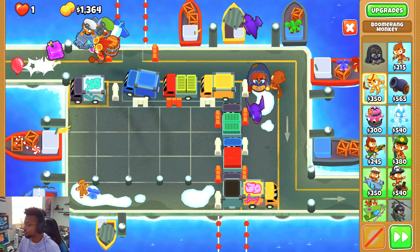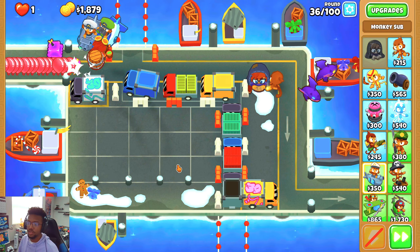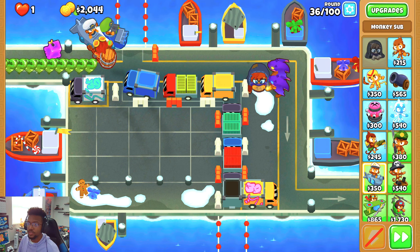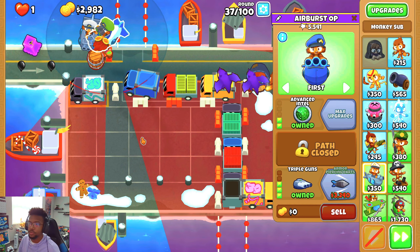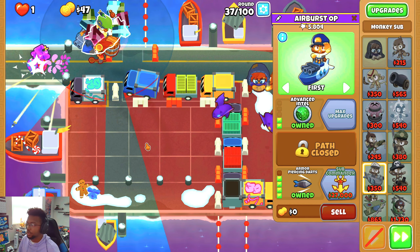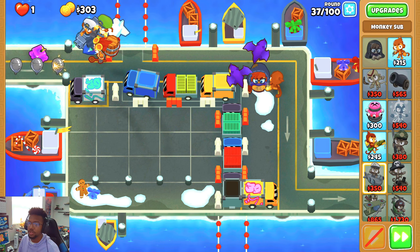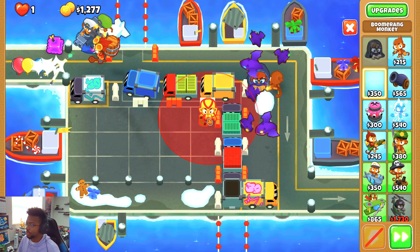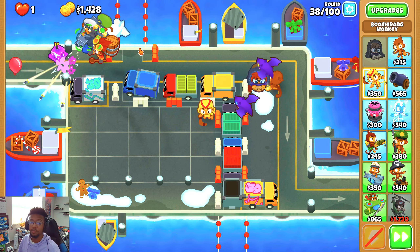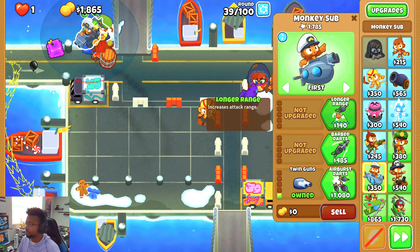Round 37 has camo whites but we shouldn't be too bad for that round. Also since the moab's going to be coming here on this lane I do need some kind of intel, so maybe I can get base boomer down. I'll see if I can save it for Moab Dom — if I can't, that's kind of fine. I could always skip out on Moab Dom and just go for press. First let's go for armor-piercing darts — that would be a pretty good mid-game carry. Then we just start building up; I think maybe two AP darts should be enough.